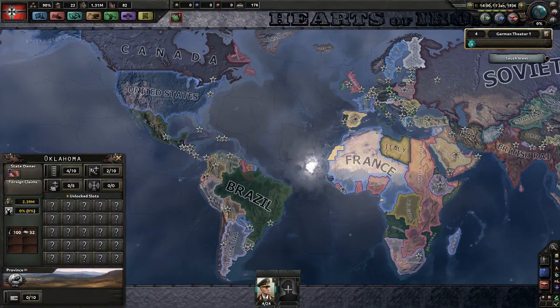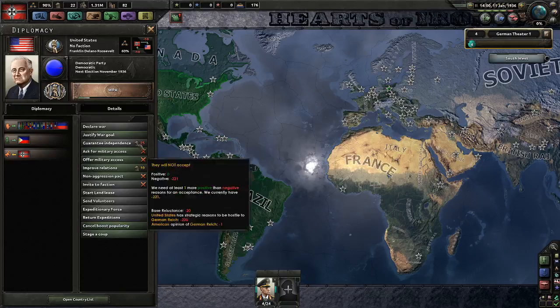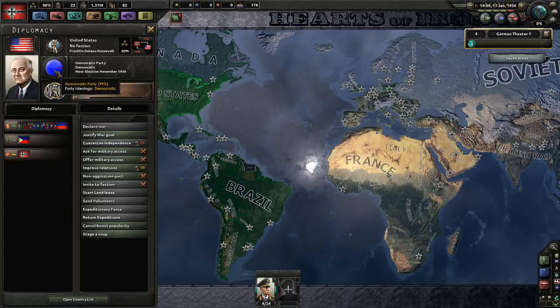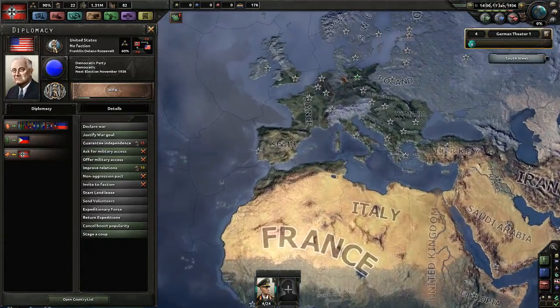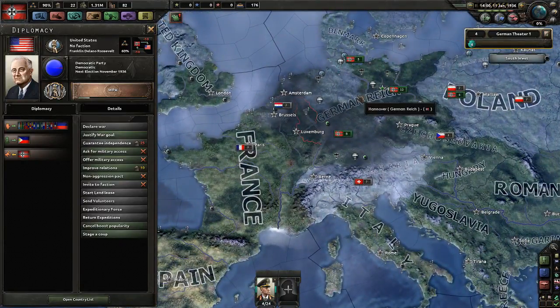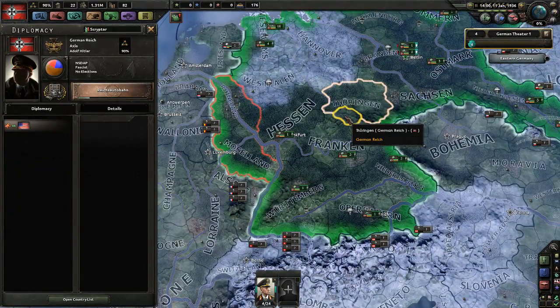One more thing: politics for the US. They are currently democratic, with a little flicker of something else in there. We are going to boost our fascist party popularity and see if this can persuade them to create a fascist party with 50 or more percent — bringing them into a civil war and not having them join the Allies. That would be quite nice. That's it for today, folks. If you liked the video, like the video. Subscribe for more. Leave a comment if you feel like it. Don't forget to enjoy yourselves. See you soon.